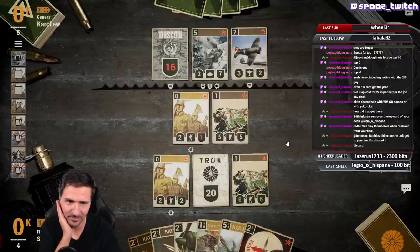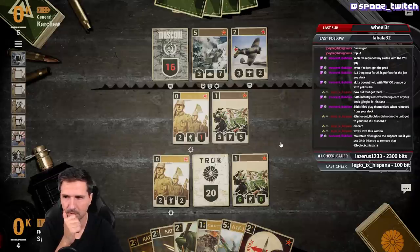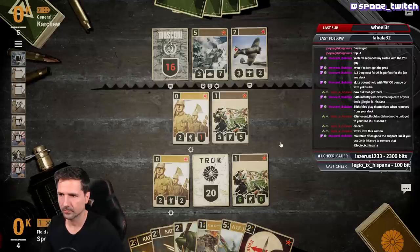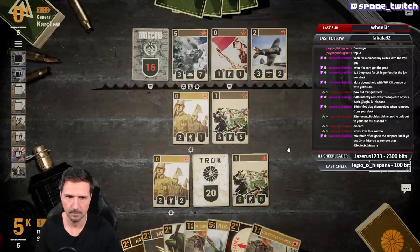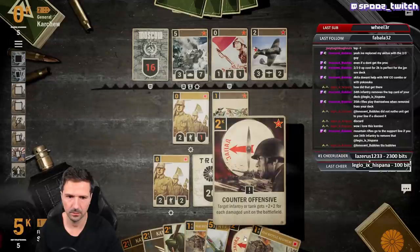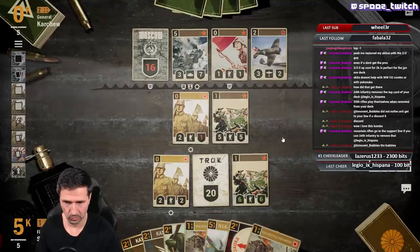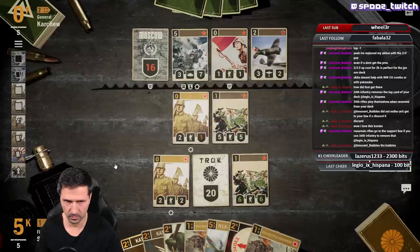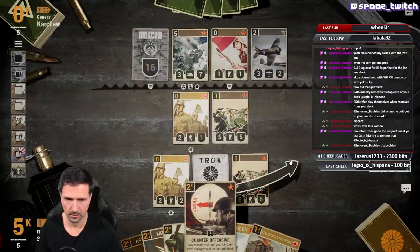Look at that board already. If I do that, this would be a 7-7. You can do this, attack, trade this into that — Desperate Measures, everything dies. You can also do this first.